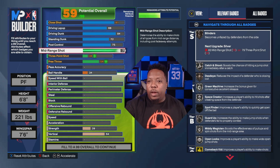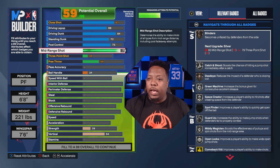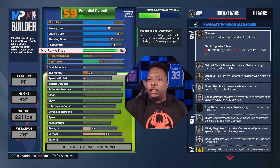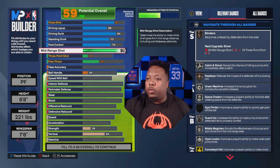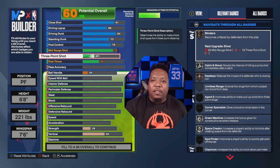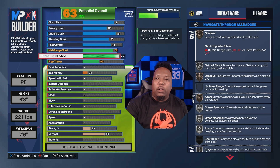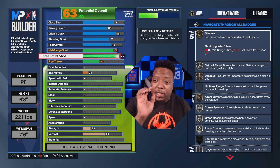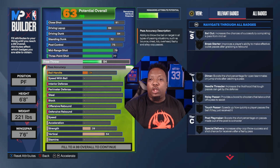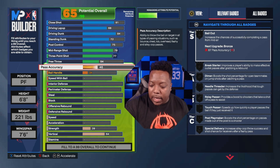For mid-range we're going 79. That turns our Post Fade Phenom to Gold, and we get Green Machine Silver, Catch and Shoot Silver, Space Creator Silver, Mini Magician Silver, and Open Look Silver — you probably saw that on the thumbnail. Then we're going 77 three-point shot. I'll tell you what you could change if you want a little higher three-ball, but there's a reason I kept it at 77.